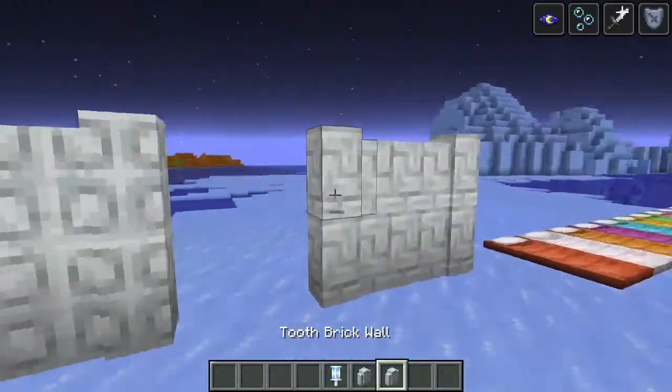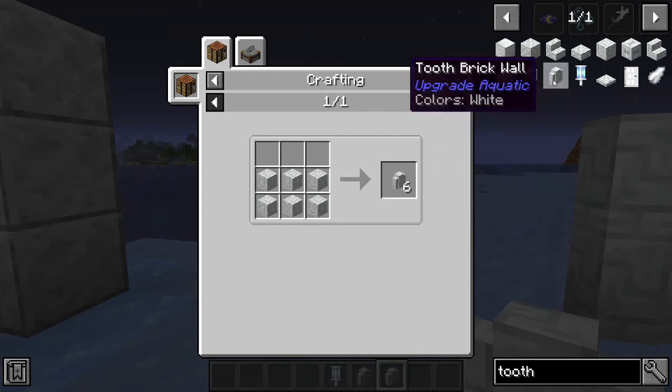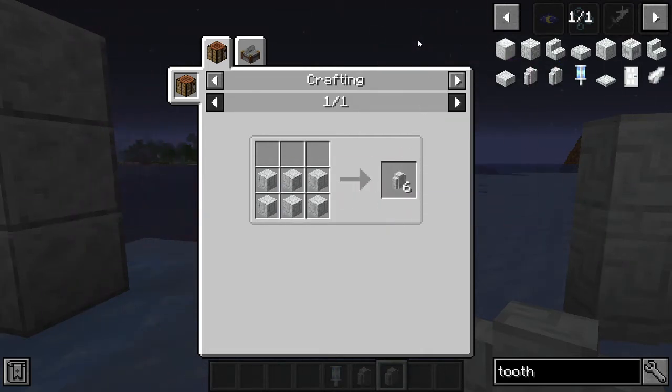Tooth wall and tooth brick wall — the tooth wall is made using tooth tiles, and the tooth brick wall is made using tooth bricks of course.